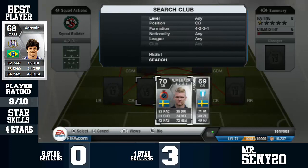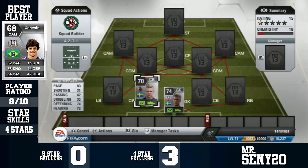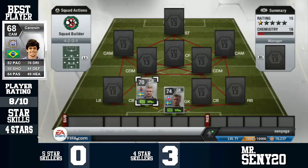Left centre-back is Almbach — for me, one of the best centre-backs in the game, definitely top 5. He's worth all the coins: 83 pace, 74 defending, 72 heading. Just brilliant.